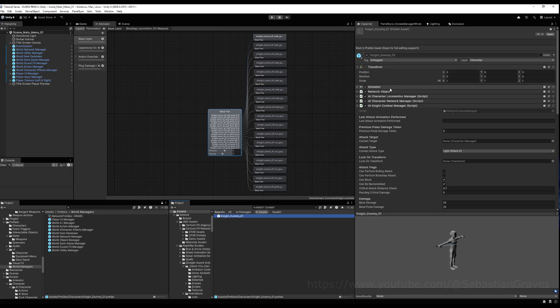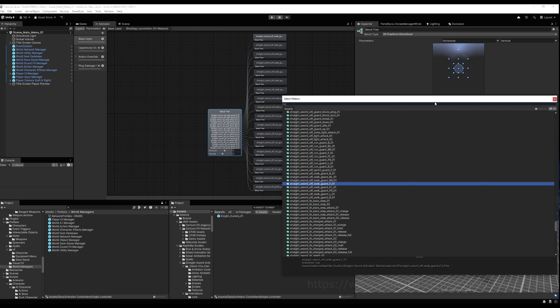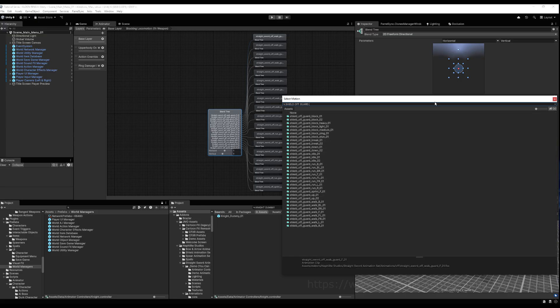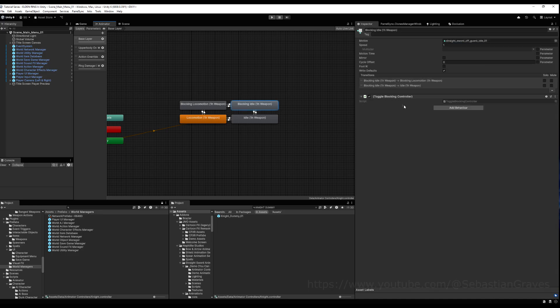I'm going to go to my blend tree quickly off-video and swap all these out from straight sword to shield, since my guy's going to use the shield. I'll use the shield off-guard animations and start putting these in. Okay, there we go — these are all in. Forgot the animation — got that sorted as well.